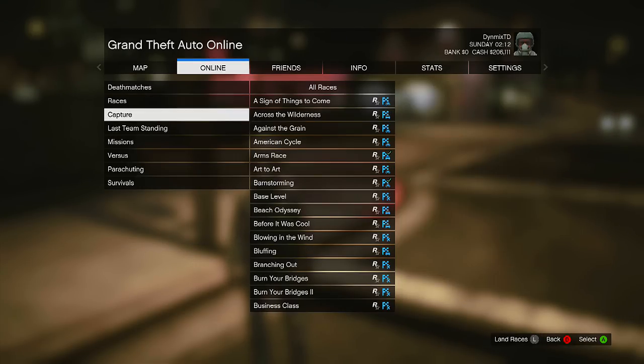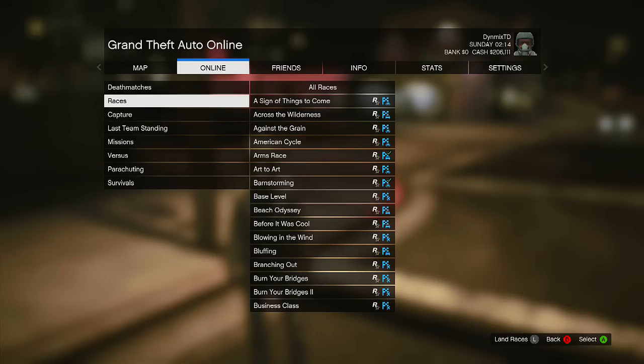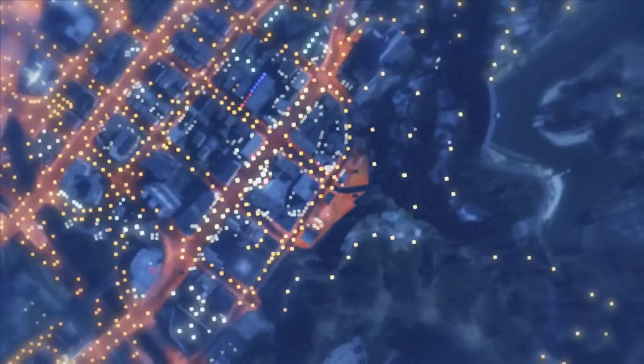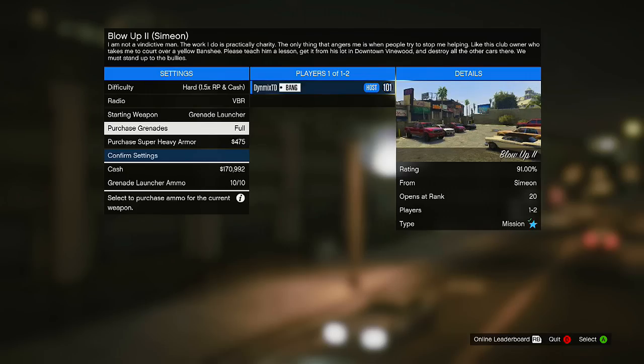For the first method, go ahead and host up the mission known as Blow Up 2. This should be available to you through the Rockstar Created Missions. If it's not available there, you'll have to call up Simeon to request the job. Once you've started up the job, set the difficulty to hard, then confirm settings and start up the job.